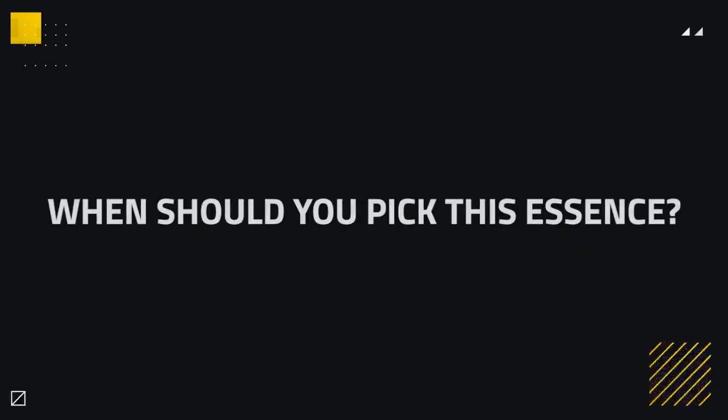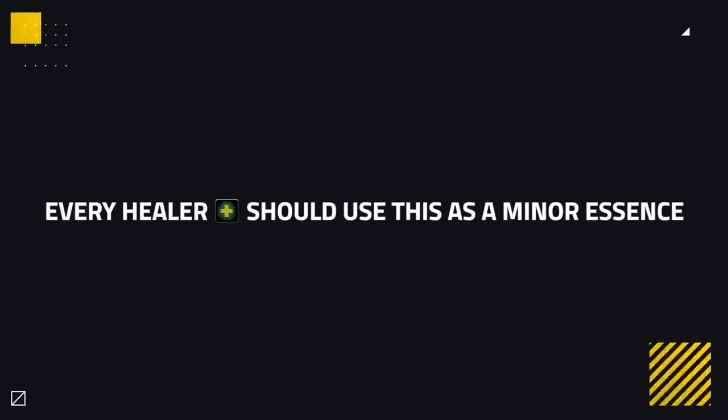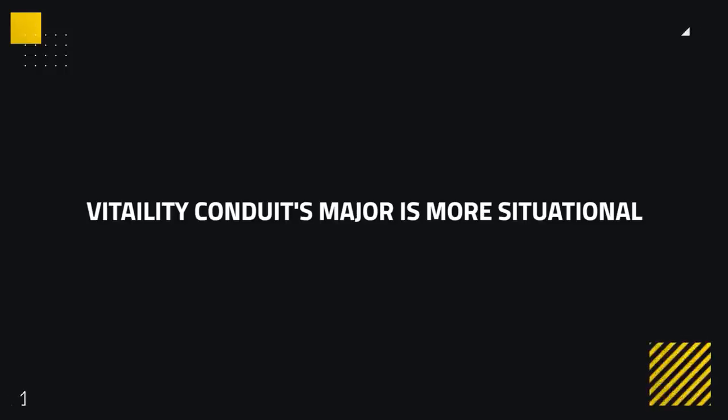So what healers should use this essence? As a minor effect, I recommend every healer to use this all of the time. The pure healing output and strength of this minor is just way overtuned right now, and you'd be silly not to take advantage and use it in all situations. The major on the other hand is a little more niche but still good on every healer. The first scenario to pick the major is when you struggle with single-target healing — on yourself or a teammate. Think cleaves rushing you or a teammate down. This is especially good on classes like Restoration Shaman or Discipline Priest who tend to lack single-target healing output, as this essence enables them to recover in situations where they otherwise wouldn't be able to.